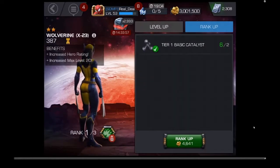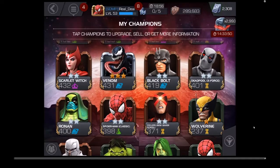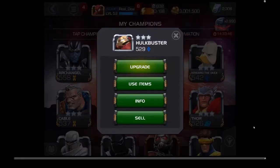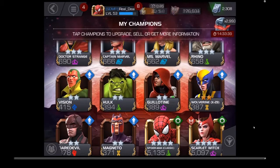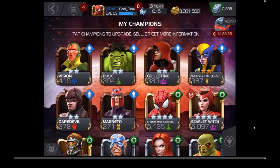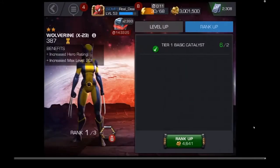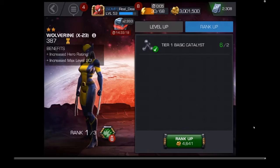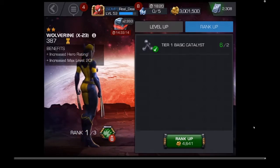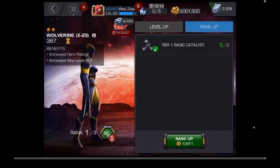You've got two major ways of leveling — you have levels and ranks. Once a character is ready to rank up, they're going to be at the top of your roster. They're going to have a blue arrow, meaning you have the supplies needed to rank them to the next rank. Let's hit upgrade. In order to rank her up to rank 2, I need two of these tier 1 basic catalysts. These are the simple things you're going to need to level your characters up and then rank them up as well. Catalysts are more so for ranking, whereas ISO is for leveling.